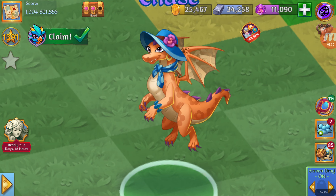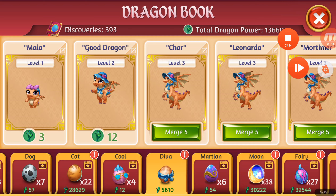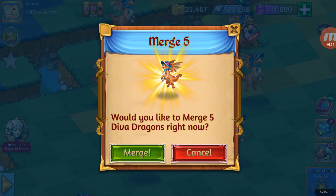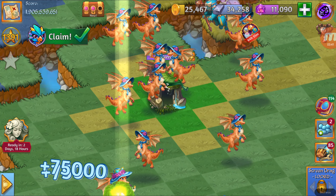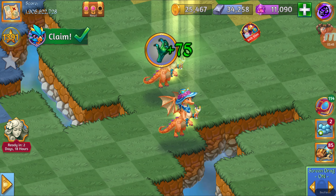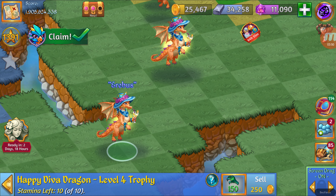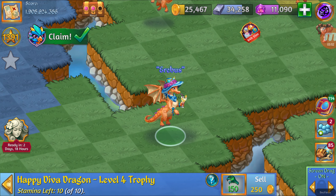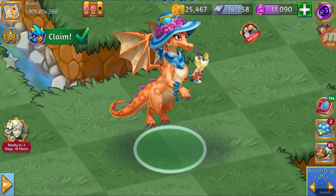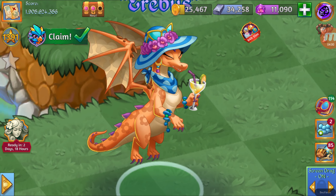Let's merge it and find the next level. Merging the level 3, we are going to get the Happy D.Va Dragon level 4 trophy. 150 Dragon power and ten stamina. She's got a drink in her hand. Nice.